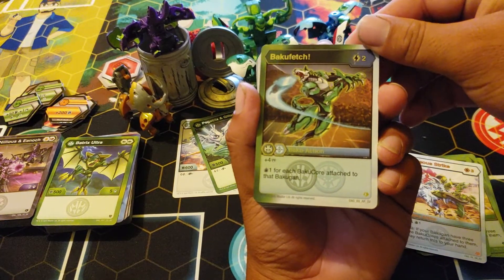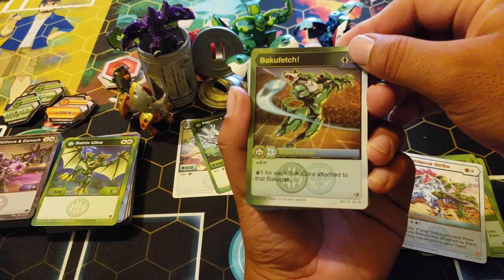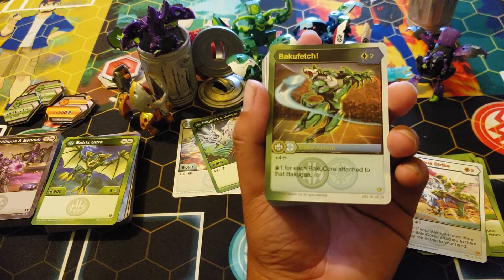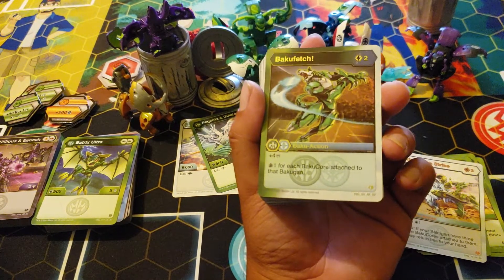Baku Fetch: plus two energy, plus four, plus one — draw for each Bakugun touching your Bakugun. Learn to double core, kids — turn two you can get four damage and draw two for a two.